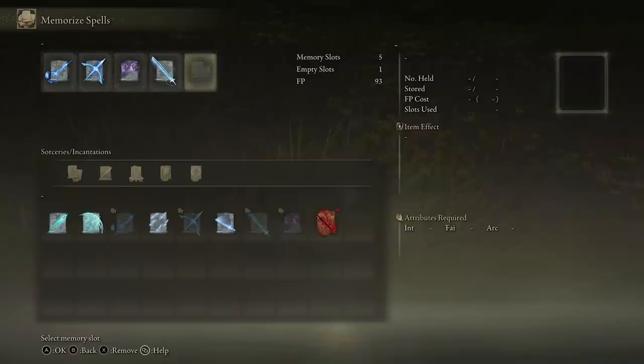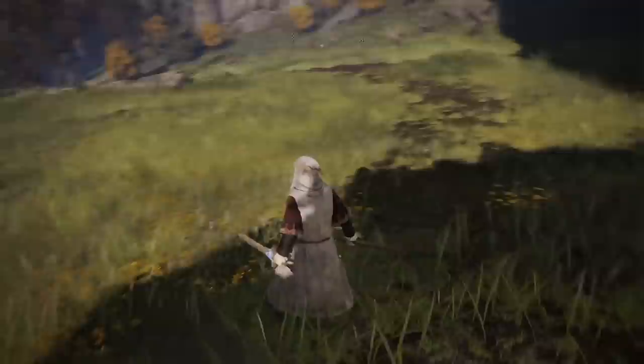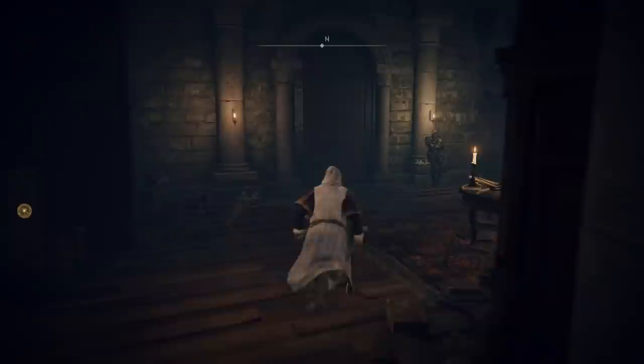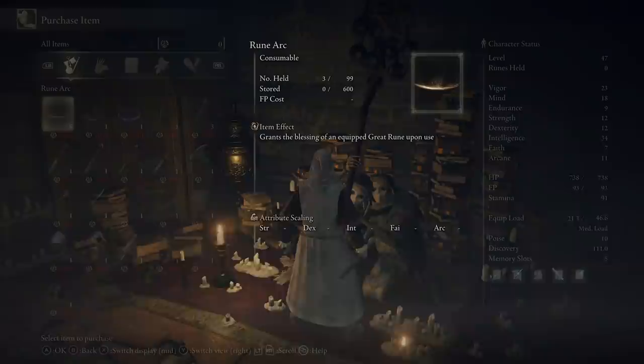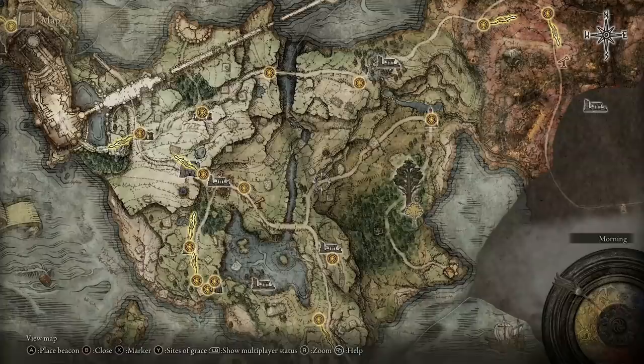Now if we go into Memorise Spell we have five memory slots — and there are even more you can get in the game. Head to the Round Table Hold and on your right-hand side are the Twin Maiden Husks. For 3,000 runes you've got yourself another memory slot.